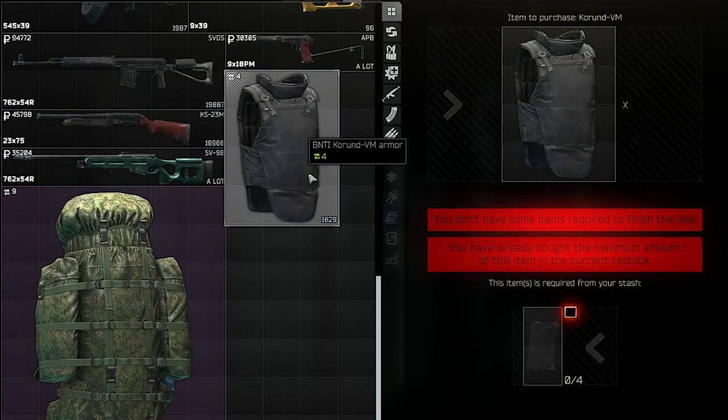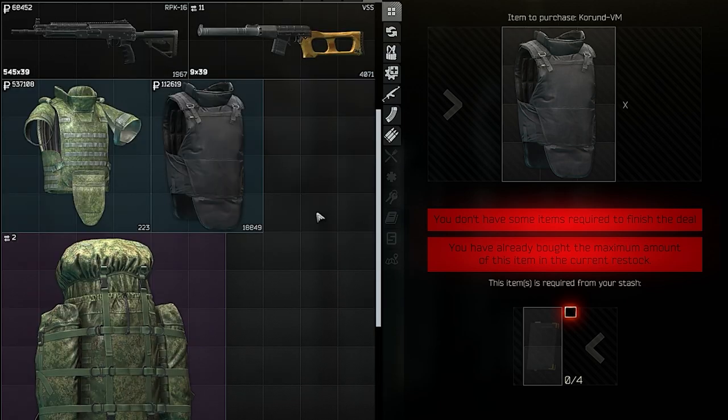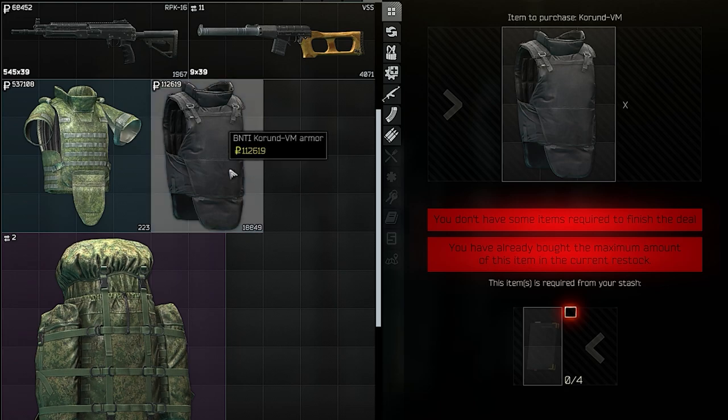Let's continue with our traders, starting with Prepper. At Prepper level 3 you have this current barter where you need four Diaries for a level 5 armor. On top of that, you need Prepper level 4 to buy the armor for cash.